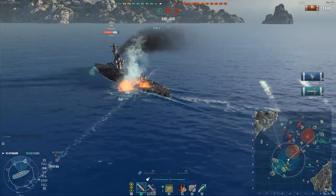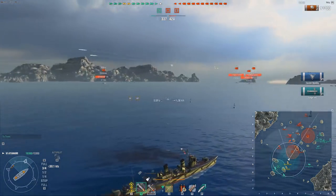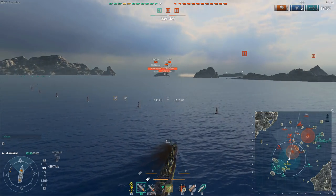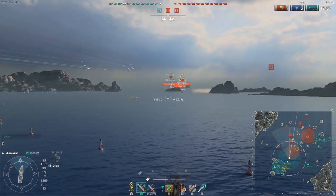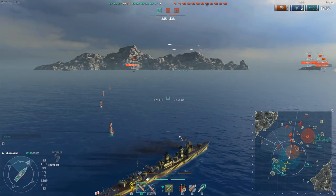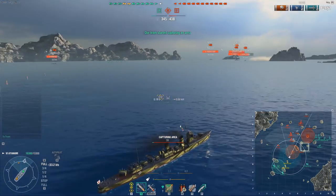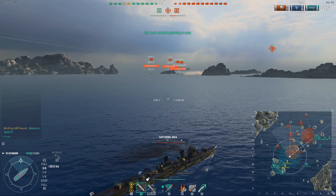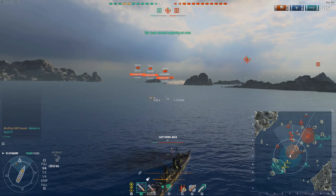This guy happened to turn away, but once again, because you have so many torps to launch, you can launch these wide spreads and you still end up scoring a hit, which I did here. And that's something you really couldn't do in the Mutsuki. In the Mutsuki it was pretty much do or die - you land a hit or you miss completely. But the difference with this T6 Ayanami, or well, Fubuki, is that you have the capability of firing these very, very wide spreads, which give you more consistent and more overall damage.